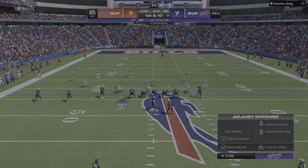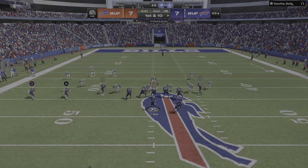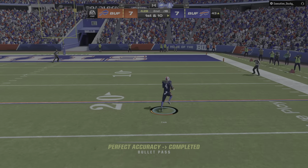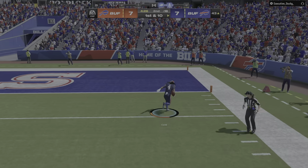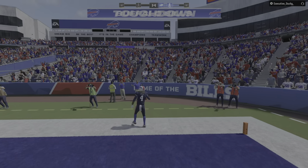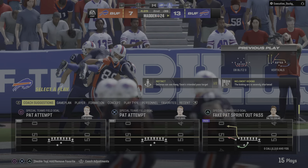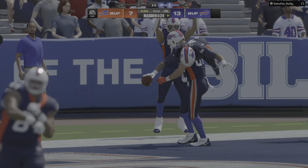But now the defense — what adjustments do they need to make in the passing game? Pass rush, pass rush, pass rush. There he goes, right side. Touchdown! James Cook — he scored on the ground and through the air. And the Bills have taken the lead.